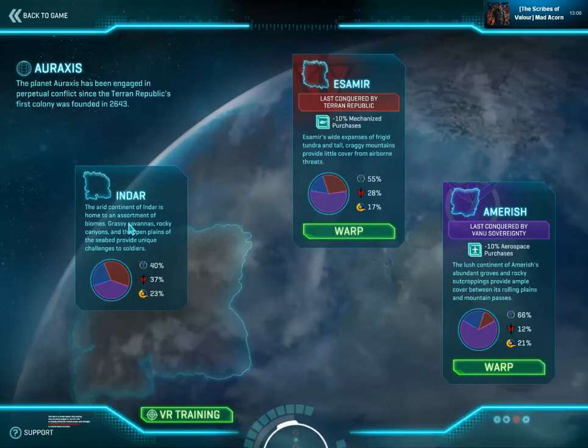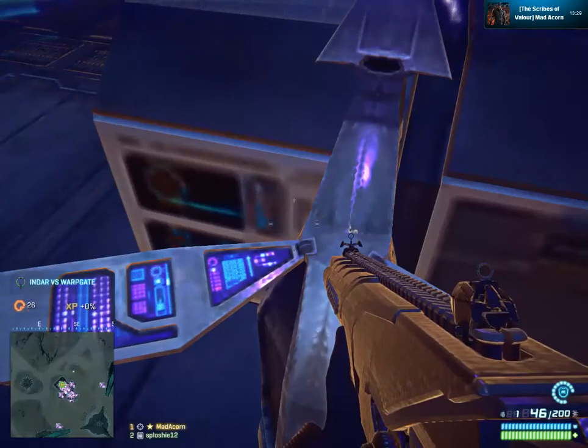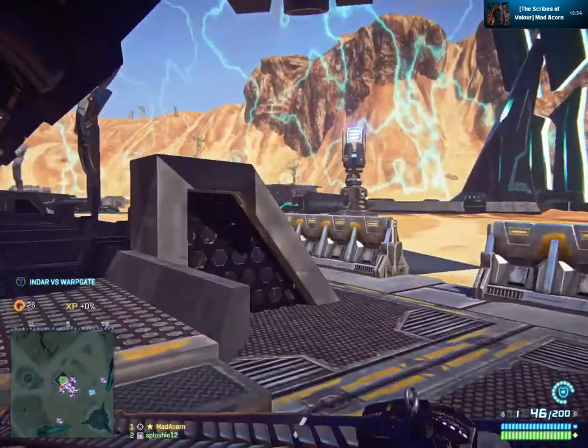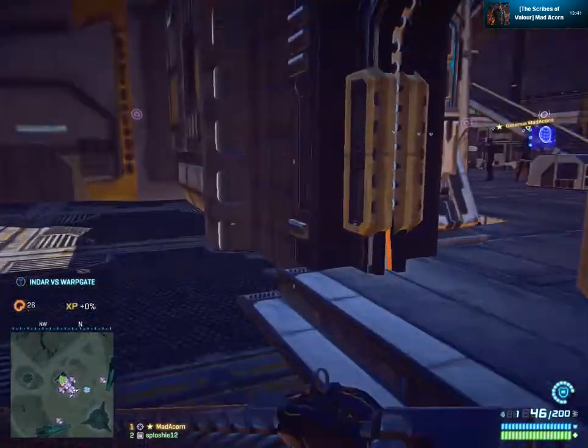It has ample cover and that sort of alien world feeling with alien hives as the terrain. Then you have Amerish. It's a lush continent with abundant groves of rocky outcroppings and ample cover between its mountain passes. It's brilliantly well done and is more primarily used for cover against aerospace units.